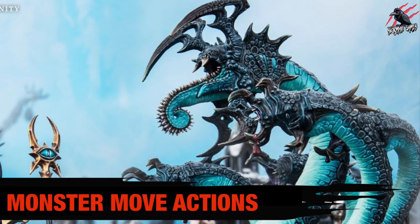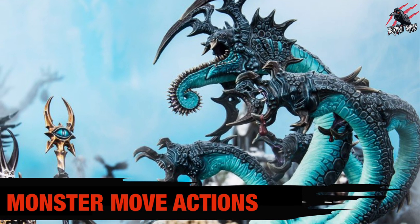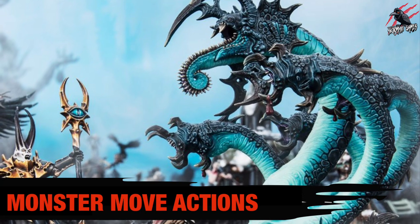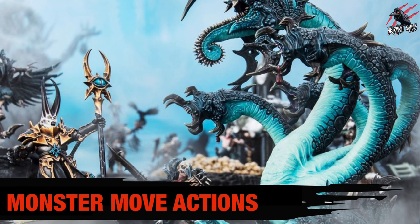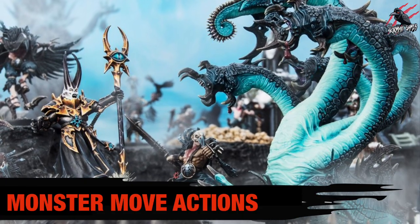A monster can climb and jump just like any other fighter. However, if at the end of a move action its base is not wholly on a platform or the battlefield floor, it's said to have fallen. If a monster has fallen, any part of the model's base can be placed on the point picked by your opponent, instead of just the centre.